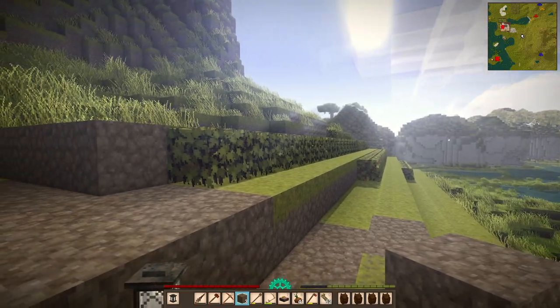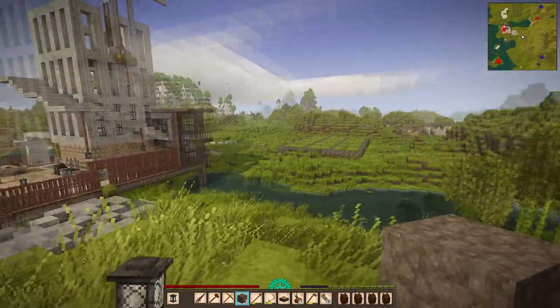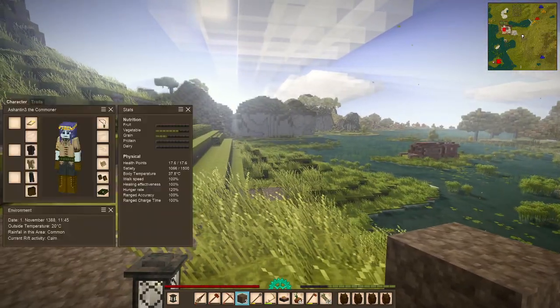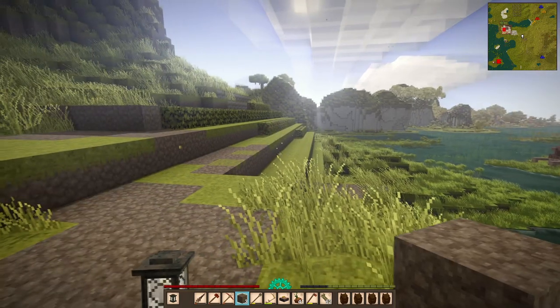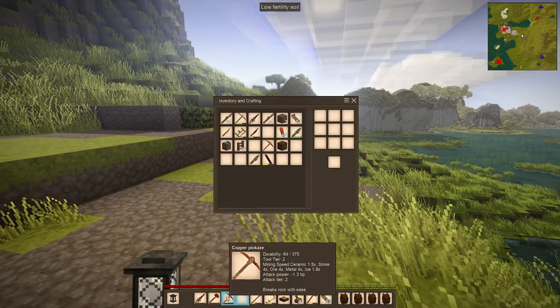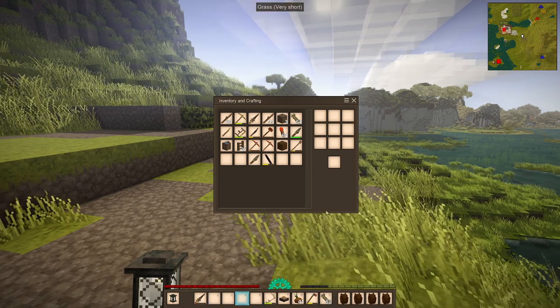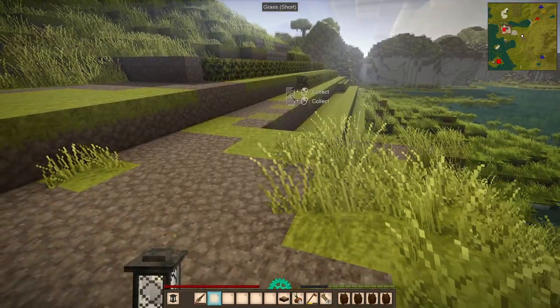The next thing we will need are some berries. I am in a very warm area, so if you look at this, you can see that I'm actually in November. But this is when my berry bushes flower, so what we're going to do is clear the bar and gather some berries.